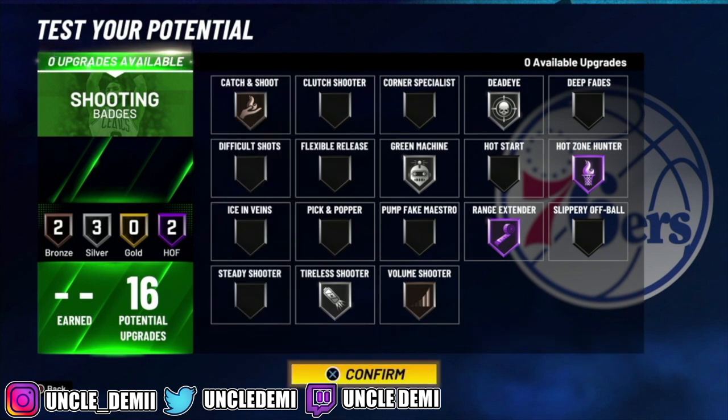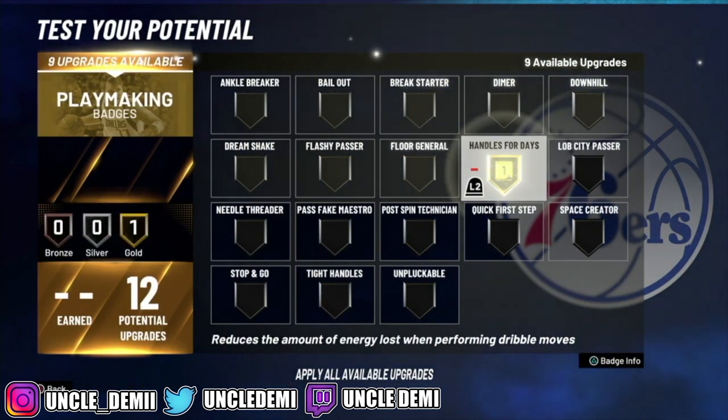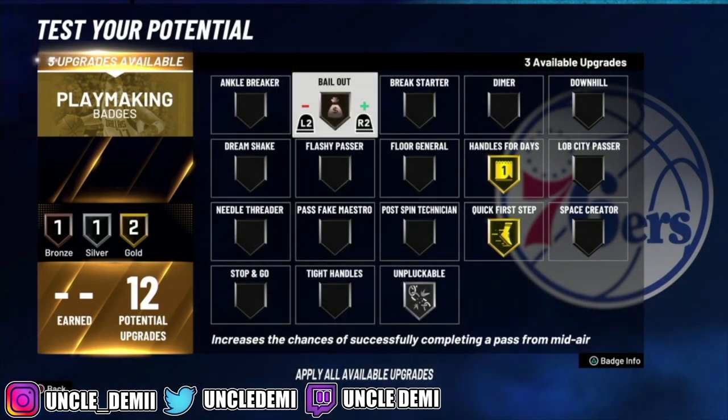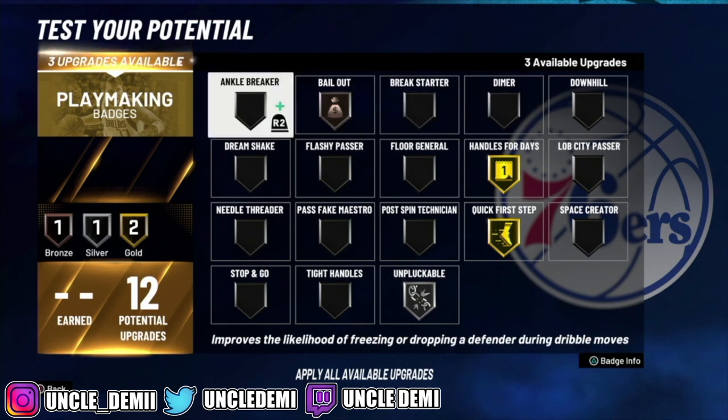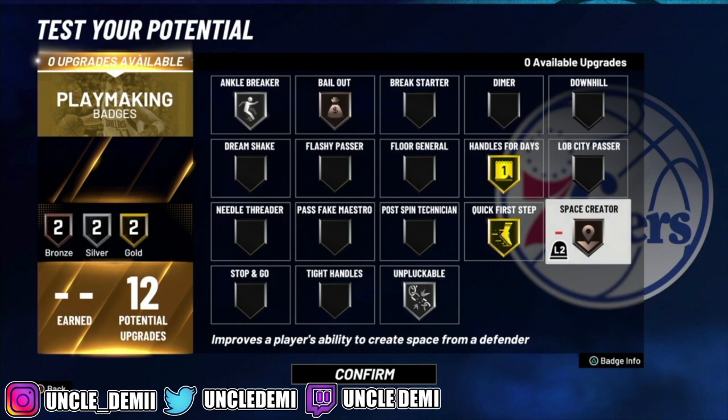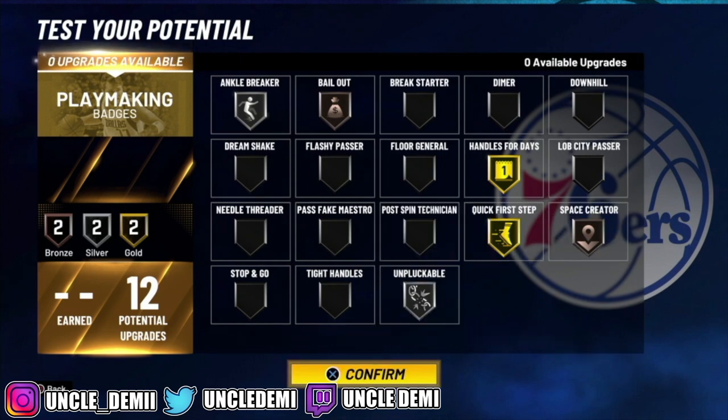That's what I would go with. For playmaking badges, obviously handles for days, quick first step, you do need unpluckable, and you do need bail out. That last three is your call — you wanna give dimer, you wanna give anchor breaker or space creator. I would probably go something like this, but again, 100% your call and what your preference is. You do have 12 to work with.